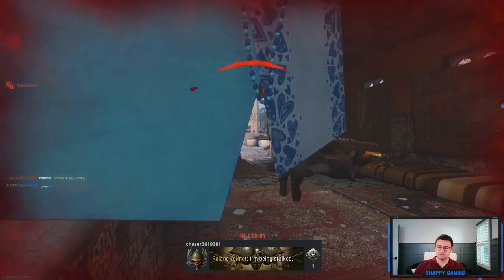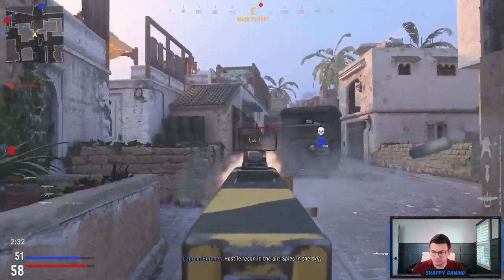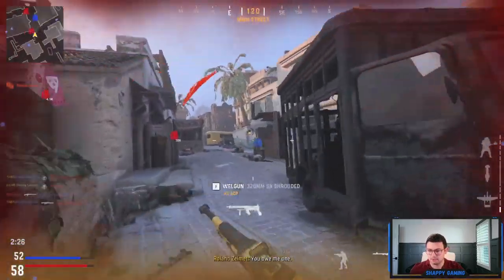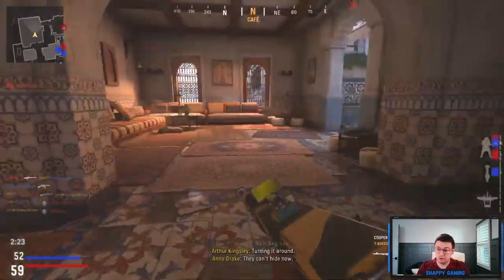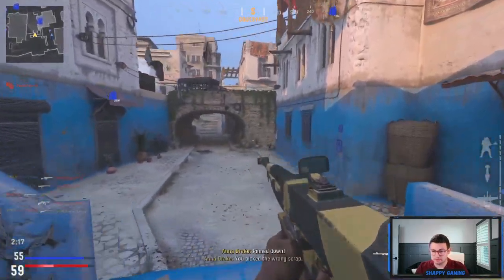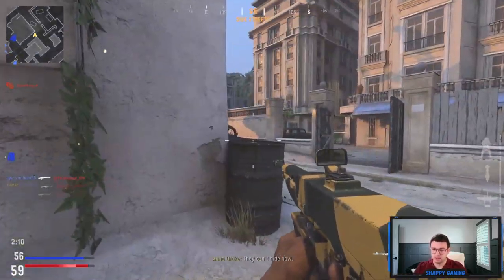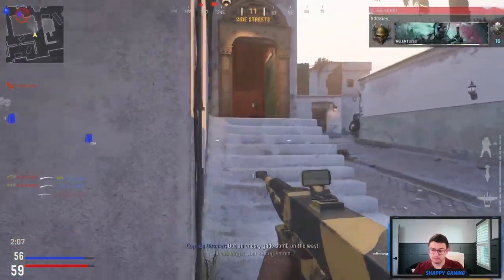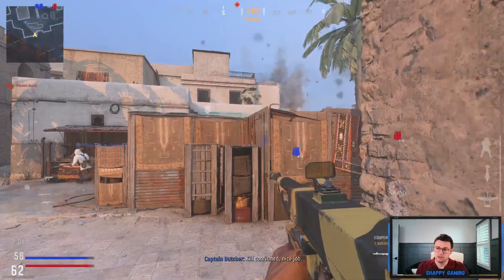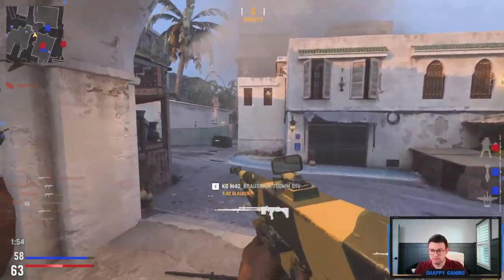This is a really interesting map. There is some directionality to it — and as you know from previous videos, I have an issue with maps that have no real directionality, since it causes problems in TDM and Kill Confirmed. But this map does a really good job of it. You can run under the bridge, you'll be running down one of the three lanes. I'd definitely recommend running High Alert if you're playing TDM or Kill Confirmed, because you don't really know where they're going to spawn.